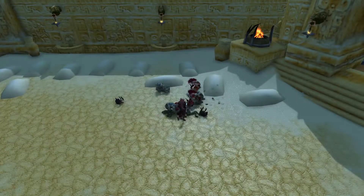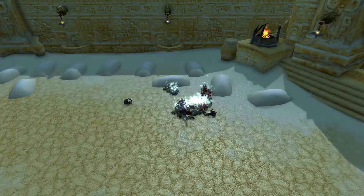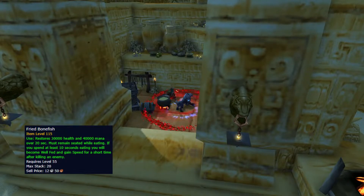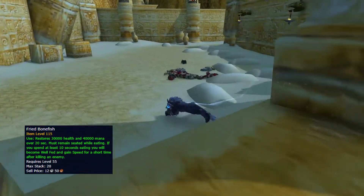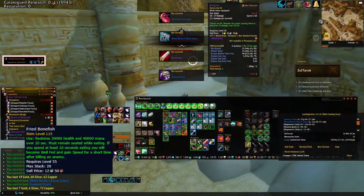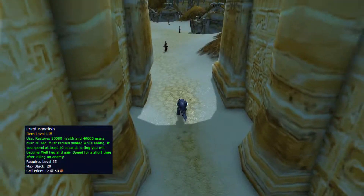For your well fed buff, I would say go with Fried Bonefish instead of Bear Tartar. Fried Bonefish gives you a massive 308 increased speed stat, while Bear Tartar only gives you 87 increased speed stat.